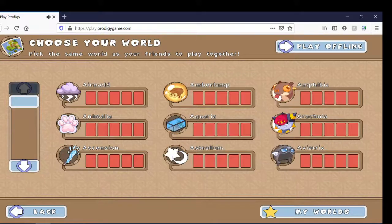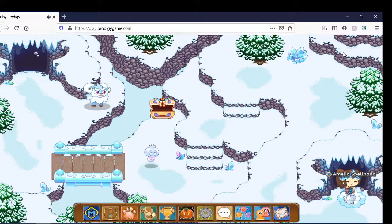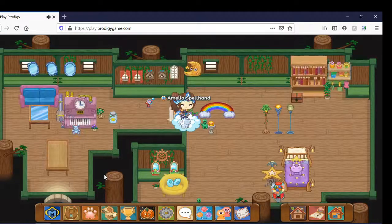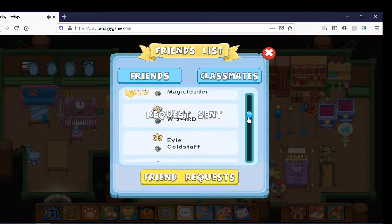So how it looks is, it's like a wolf. It's ice type, and you can find it in Shimmerchill Mountains and Mountain Pass, which I just showed you.